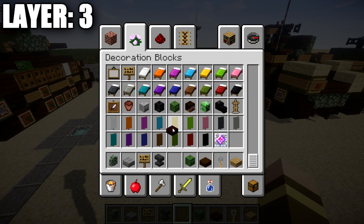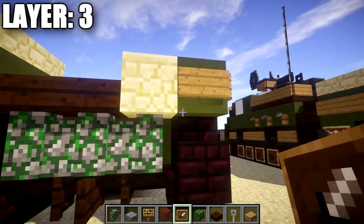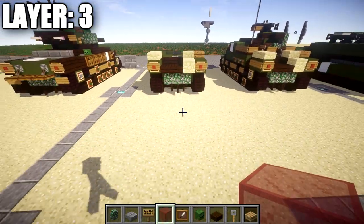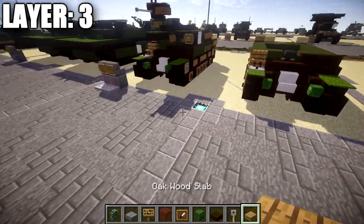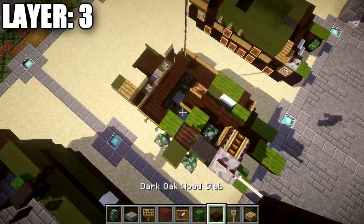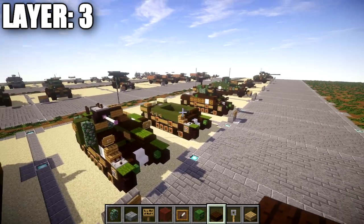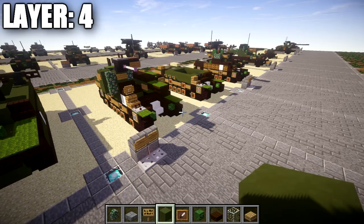The last thing for layer 3 is to grab an item frame and some red stained glass. Place an item frame on these two green terracotta blocks and then place a red stained glass block in it for the brake lights. With that complete, that wraps up layer 3. We're going to be doing the interior at the end, so stay tuned for that — it's easier to build a little bit later. Let's move on to layer 4.